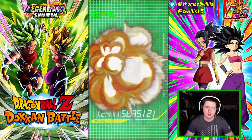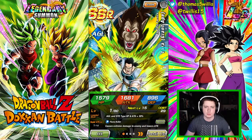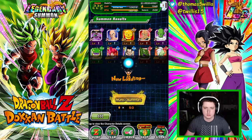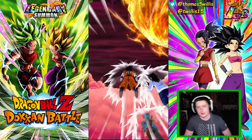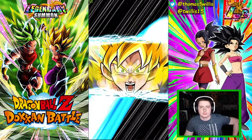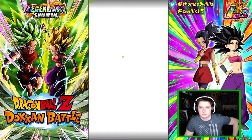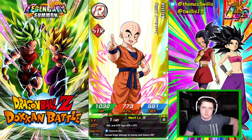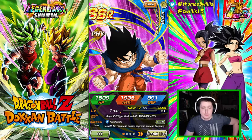Now we're gonna get three SSRs - that's a monster. On the Heroes banners you definitely do want Super Saiyan God, but on a banner like this you don't want Super Saiyan God - you want fusions. Fusion on an LR banner is a surefire LR. That Goku's not bad but the rest of the summon was trash. The Goku's not horrible though.